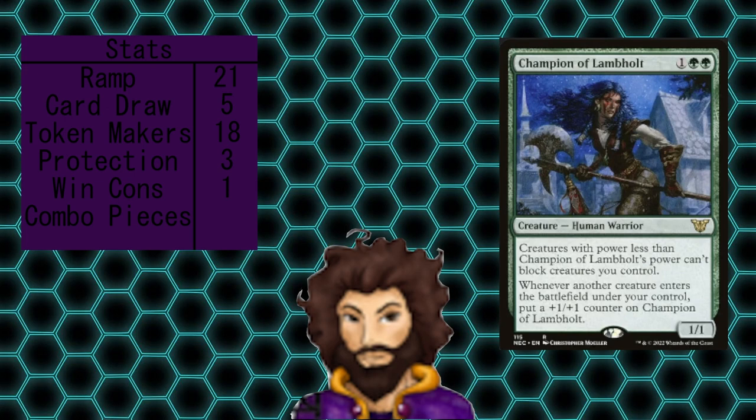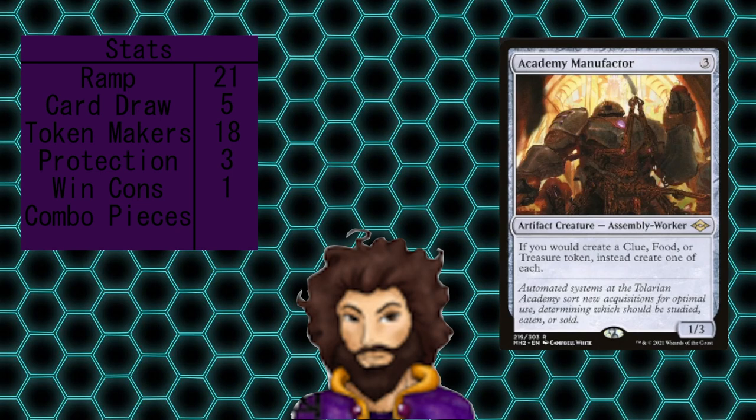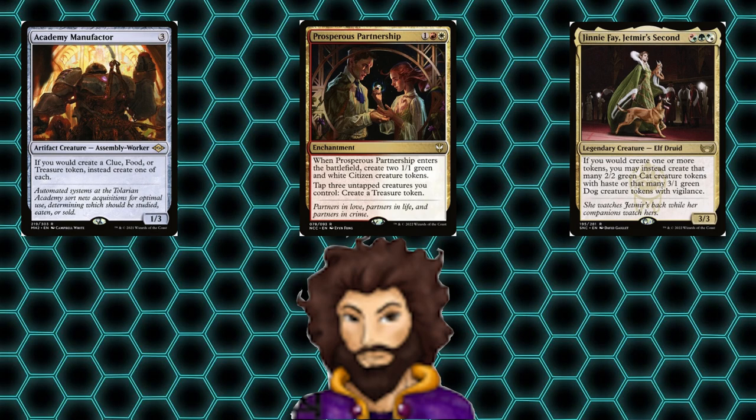Champion of Lambholt is lowering the defenses of our opponents, letting our army just march on in and punch them in the face like the green player that we are. Academy Manufactor is going to say, 'Hey, I see you're trying to create some clues, some treasures, maybe even a little bit of food off that Killer Service — why not all three?' Combining them with our commander and Prosperous Partnership actually creates an infinite loop of token generation. We tap the creatures we have to generate a treasure, and because of Academy Manufactor, we're actually going to create a treasure, a clue, and a food. Our commander converts those into creatures, we tap those three creatures to create another treasure, and thus the loop is established.